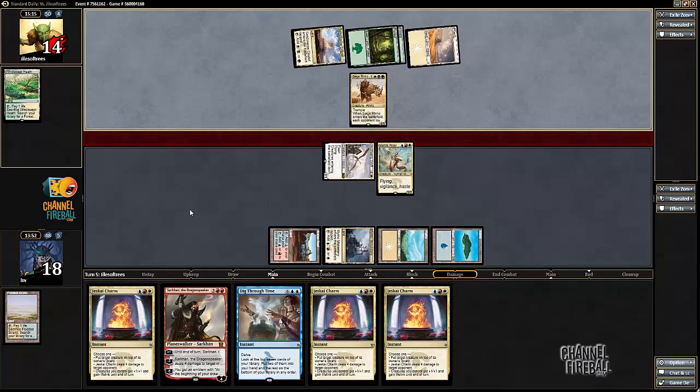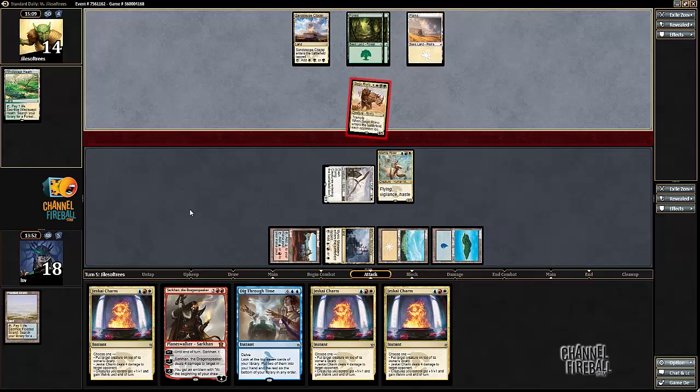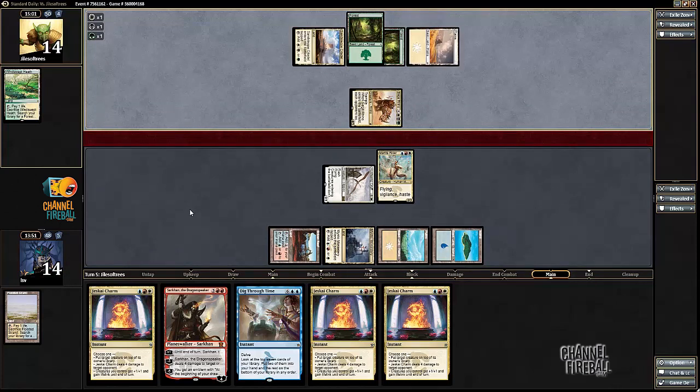Let's play the Mantis Rider and smash for five. With lots of Jeskai Charms in hand, a land would be okay. Some spells are okay too — Suspension Field wouldn't be terrible here. Even if my opponent has removal for this Mantis Rider, getting to Jeskai Charm a Siege Rhino isn't bad. I can also just use Jeskai Charm proactively to give lifelink if I want.